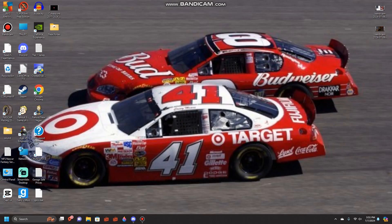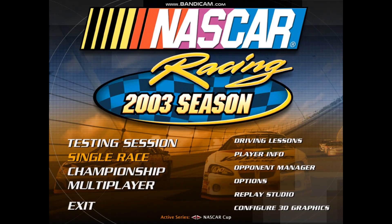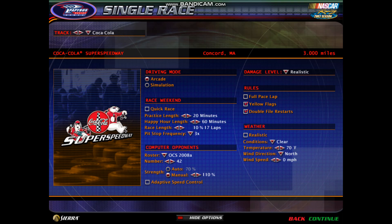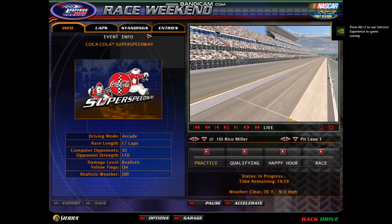Click out, exit out, exit out of that, and then simply load NASCAR Racing 2003. Wait for the game to load, click on it, and then go into a race, or testing, or whatever. I'm going to go back into Coca-Cola Super Speedway.